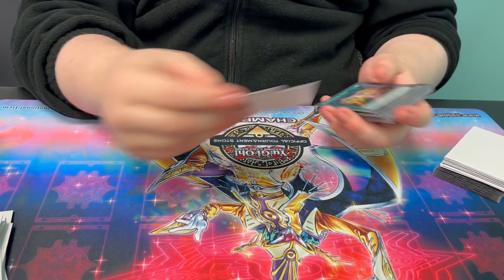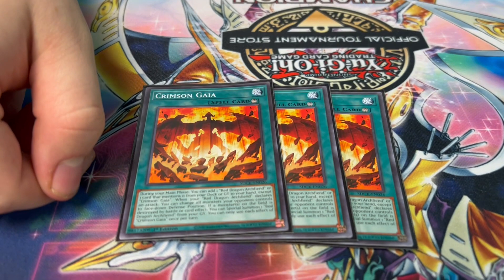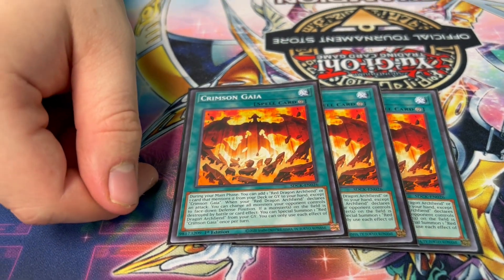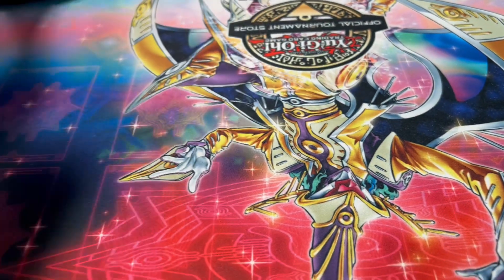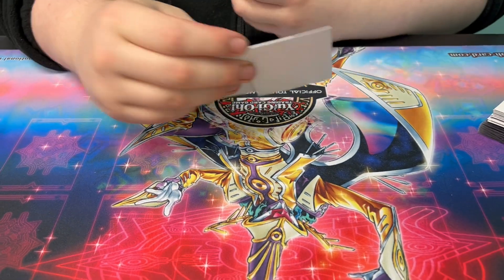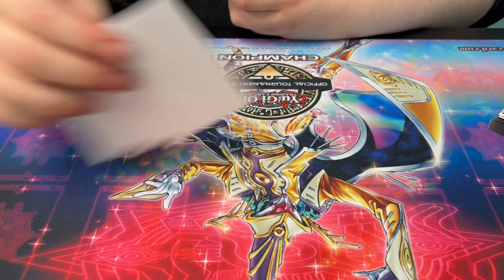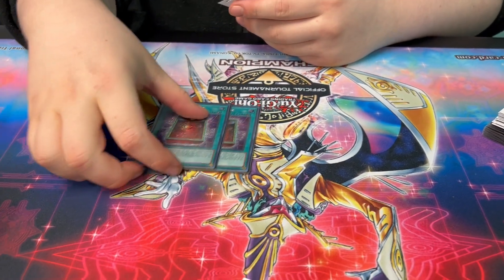Spells: three Crimson Gaia — this is an ignition effect ROTA from deck or grave. When your Red Dragon Archfiend swings, you book your opponent's board, and when a card on the field is destroyed by a card effect, you get a reborn. That card is broken — that's basically a custom card. If there's anything the deck needed, that was it. Three copies, one-per-turn ROTA — crazy.